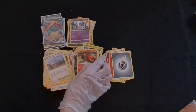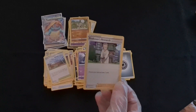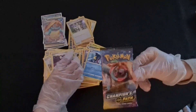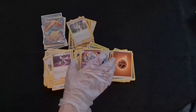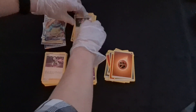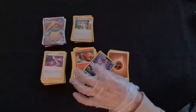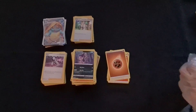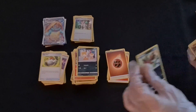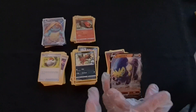Purloin, Linoone, Sizzlipede, Hatenna, reverse Rookidee — and a holo with Professor's Research — beautiful bird, lovely coloring. That card has come up a couple of times now — it's clearly a popular card so it must be good. Then Sizzlipede, Purloin, Scraggy, Pokeball, Nickit — and a reverse Sizzlipede, that's cool — and a V card, Grapploct! We're doing great so far.